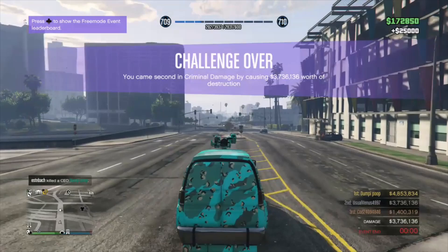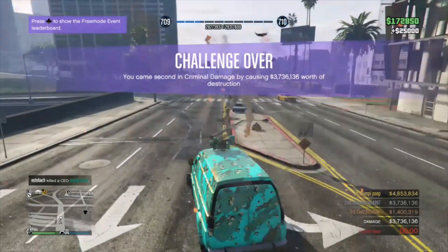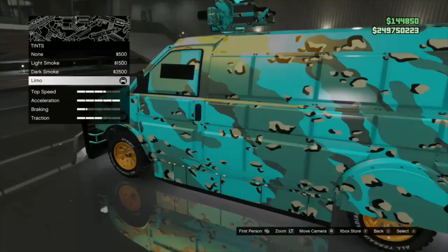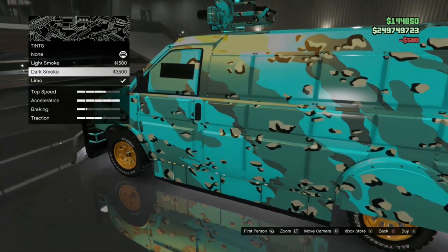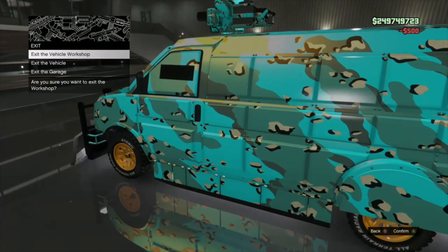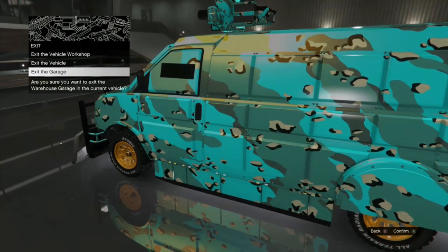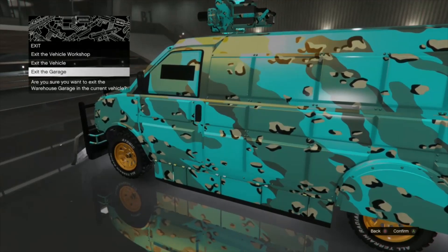This thing is in full God mode right now. To recap: access the vehicle workshop, go down to windows, set window tint to none, go to limo, back out to the exit menu, exit the garage. The key is to press the Xbox button and the letter A at the same time.